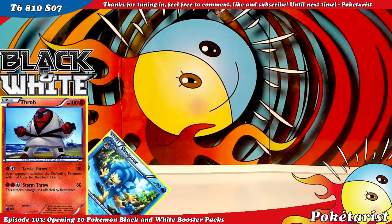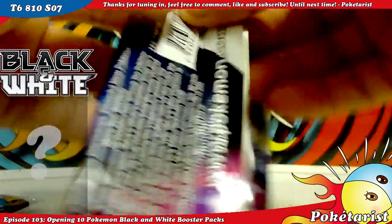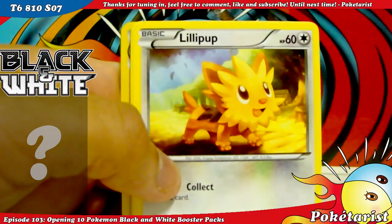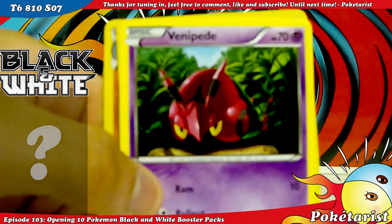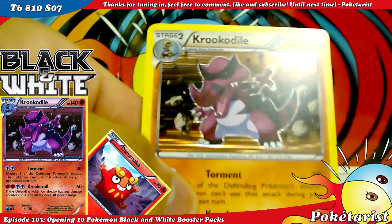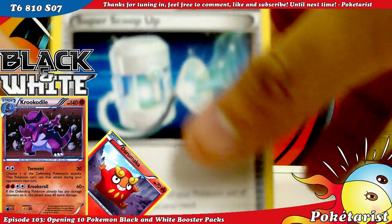Sorry about that — my grandpa always comes in and disturbs. I'm going to open the last four packs. Better be as quick as possible. We've got Klink, Woobat, Lillipup, Tepig, Venipede, Darumaka Reverse — ooh, and a Krookodile holo! I think I don't need this, I'm not sure. Servine, Energy Switch, and Super Scoop Up.